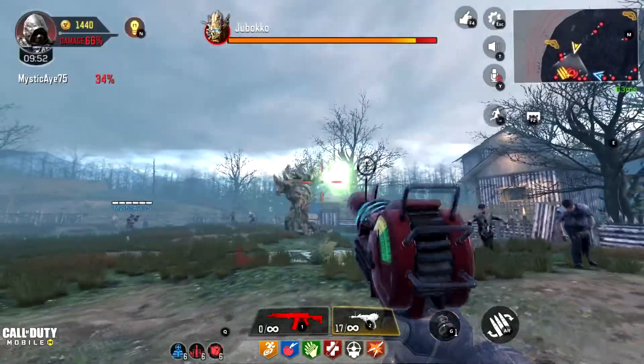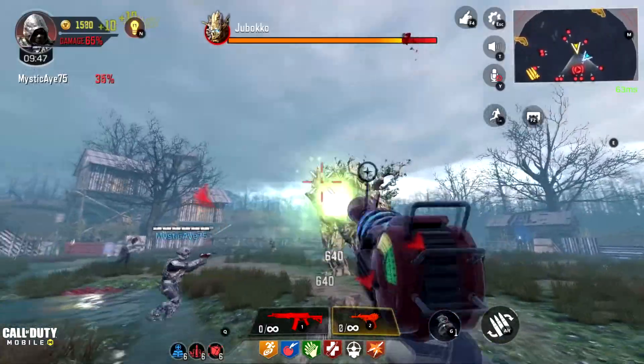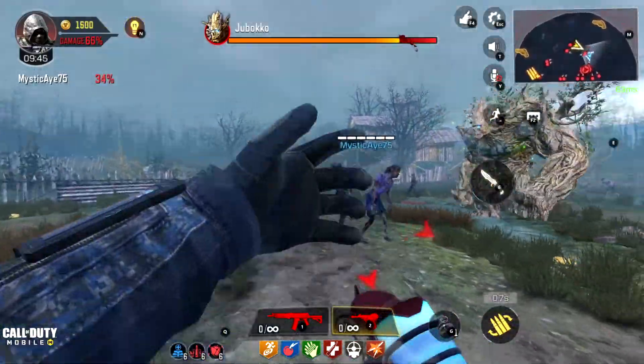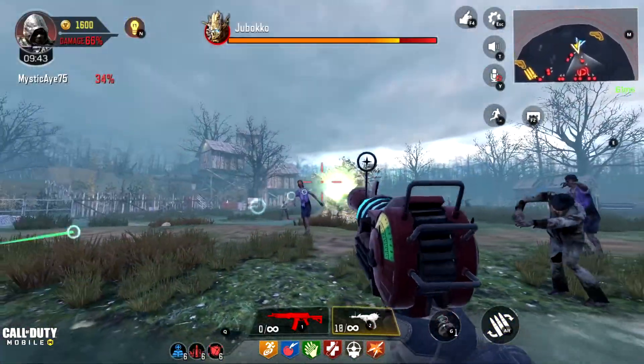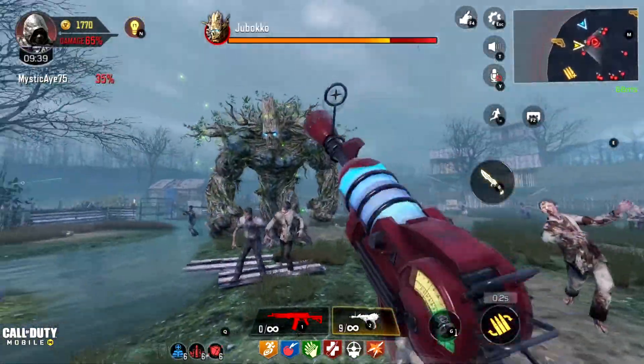There are going to be certain parts that you will need to get. If you go ahead and look in the top left corner of your screen in Zombies you will see this light bulb. If you click on that it'll show the parts that you need, but it doesn't show you where they're at. This tutorial will show you where they're at.